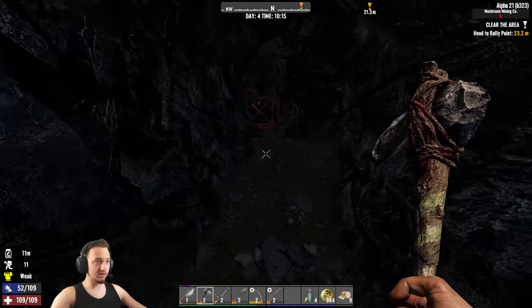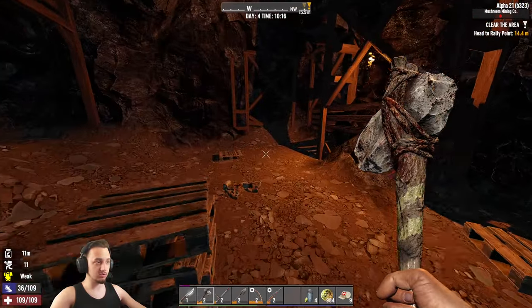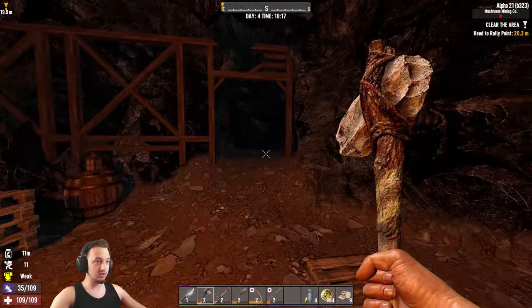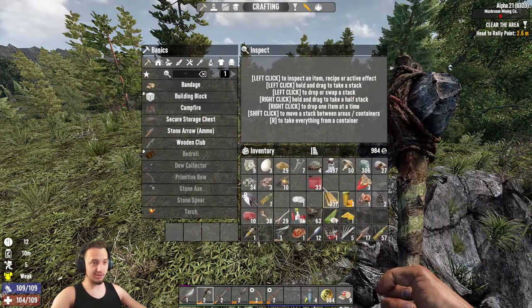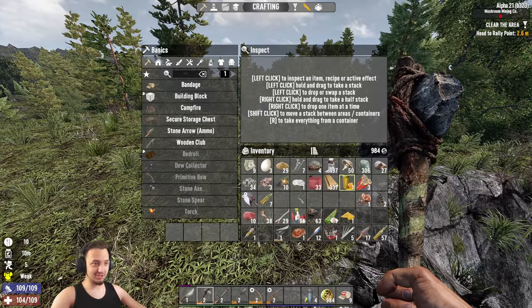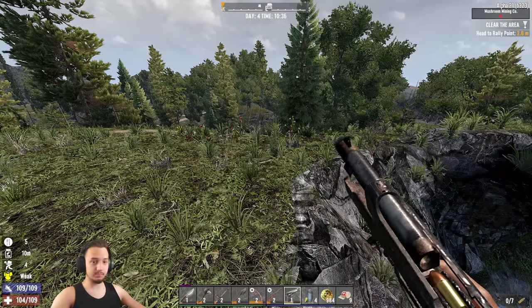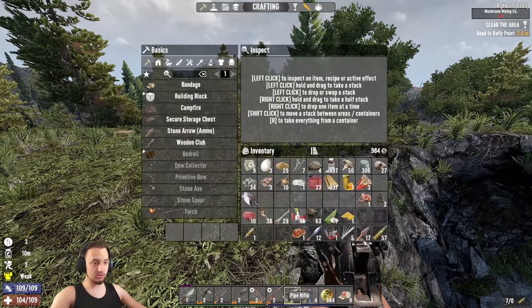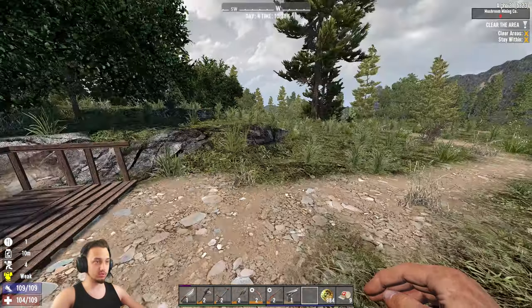We'll basically run it over again and should get tons of mushrooms - that'll be sweet! As long as it still works unless they patched it - I haven't tested it yet. I just ate that sham sandwich, I was waiting for it to make me shit my pants. We also have this ammo fist pistol - why don't we load that up? We'll just keep that out so we can punch all the mushrooms. Let's start up this quest.